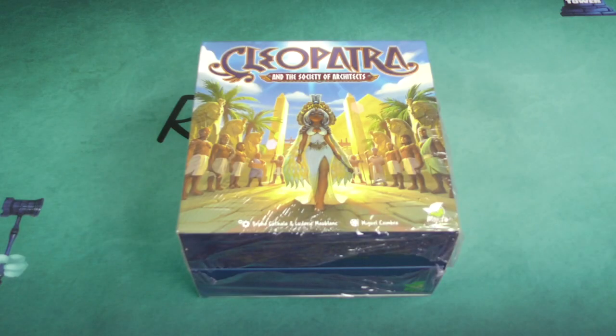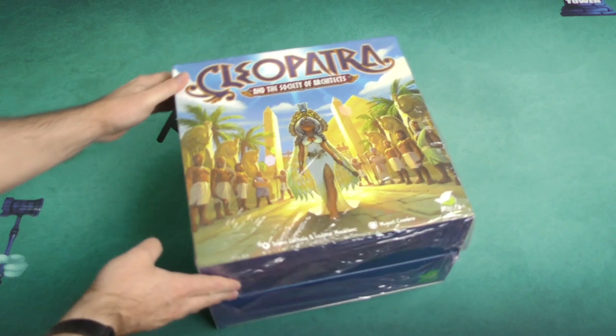Hey there everybody, it's Mike Delisio with another Dice Tower Daily Unboxing. Today we have something that I am very, very excited about. This is Cleopatra and the Society of Architects, the premium edition from Mojito Games.